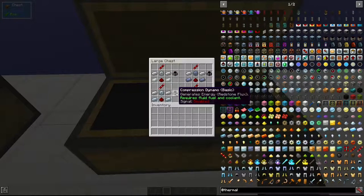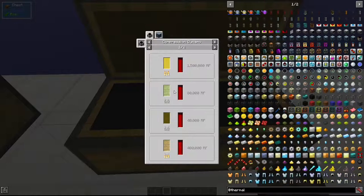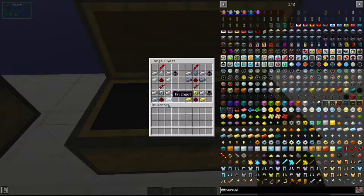The next one is the Compression Dynamo. This requires a fluid fuel and a coolant — things like refined fuel, seed oil, etc., and a coolant like water or cryo-theum. Power generation varies depending on the fuel and the coolant. It is crafted with a tin gear, two tin ingots, a redstone dust, two iron ingots, and a redstone transmission coil.